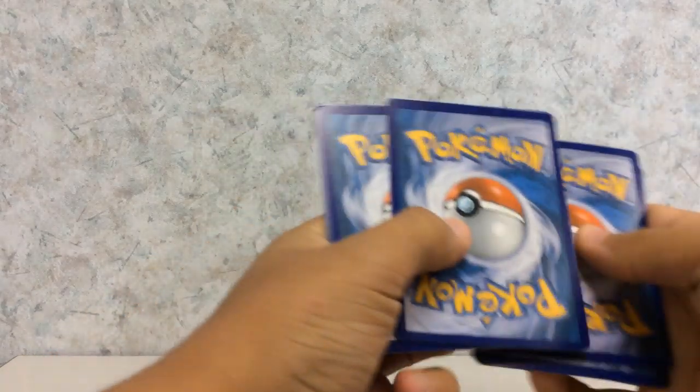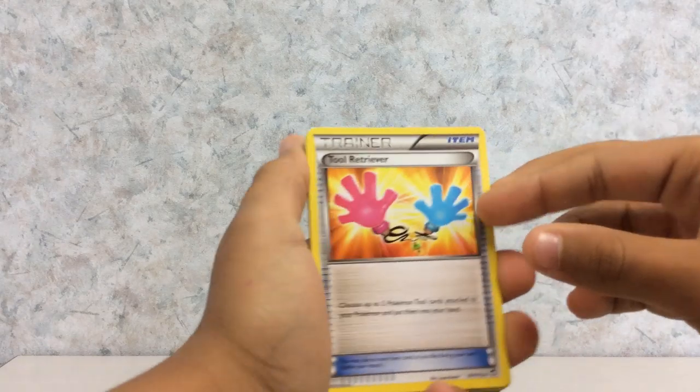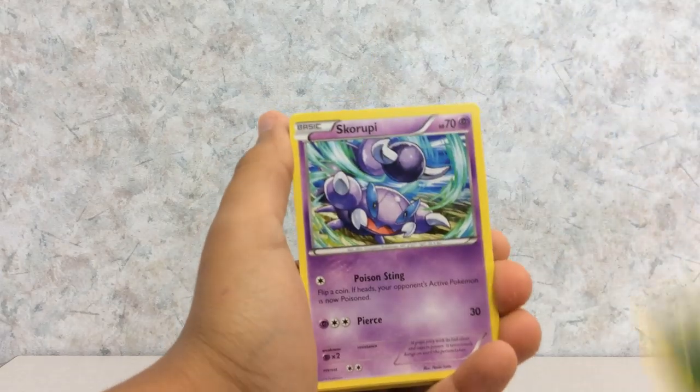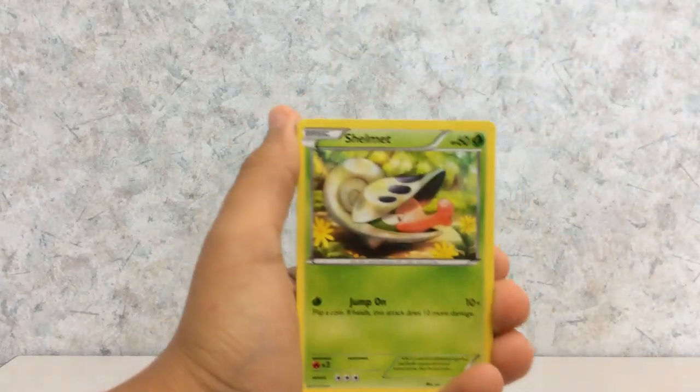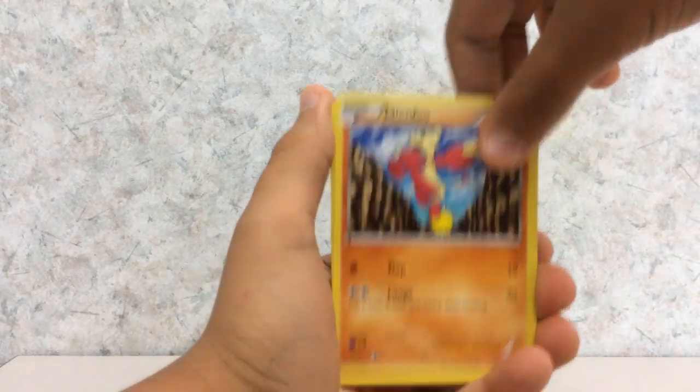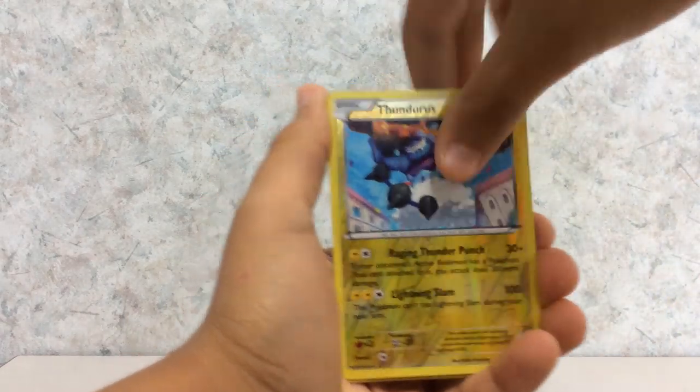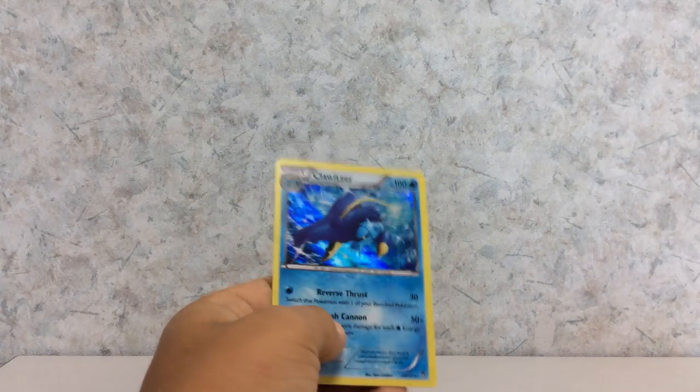Got one, two, three. Got Troll Retriever. We got Clefable. Herbal Energy. A Skorobi. A Shellmet. A Mianfu. A Minin. A Bellsprout. A River Thunderous. And a Hollow Kloitzer.